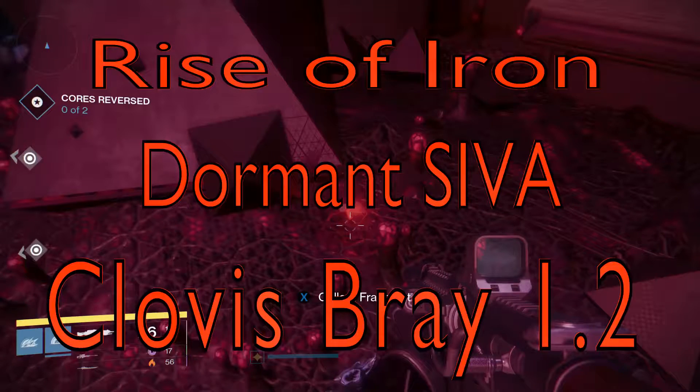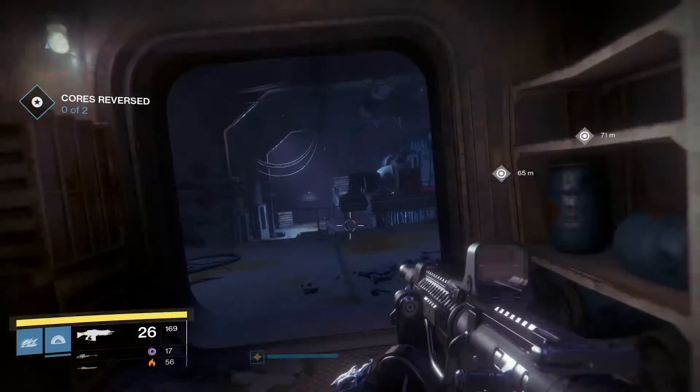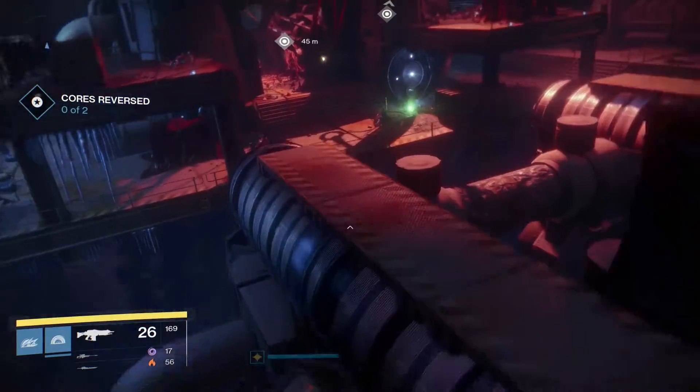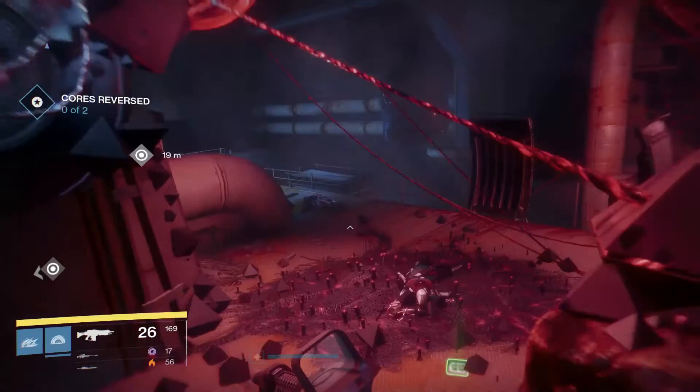Here's a way to find the Clovis Bray 1.2 Fragment. We're going to do it in the Iron Tomb mission because the area is actually locked in patrol — you have to use a key to get in and get past those laser grids. It's this area here where you have to go and reverse the cause in the mission, so if you do the mission you don't have to bother about using keys or anything, you can just run straight through.